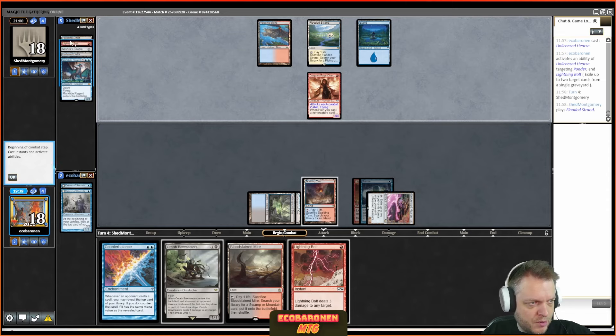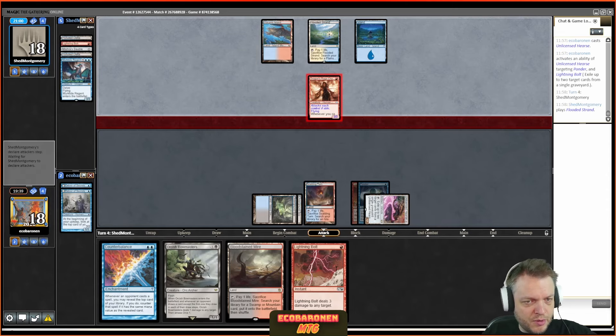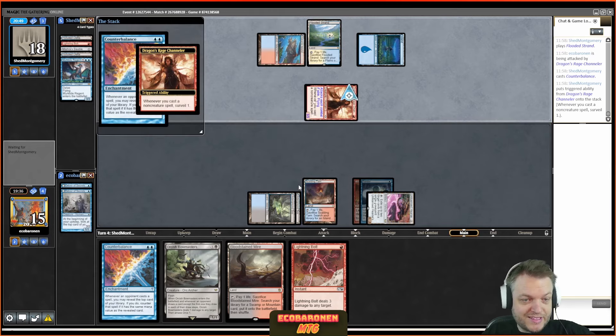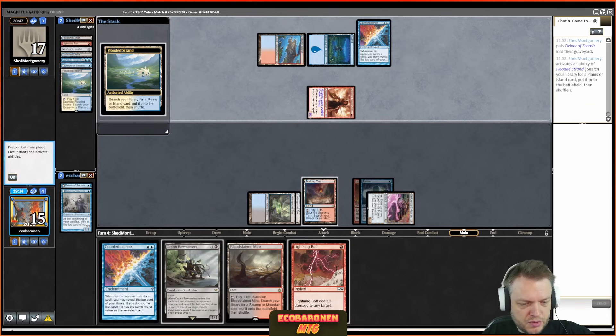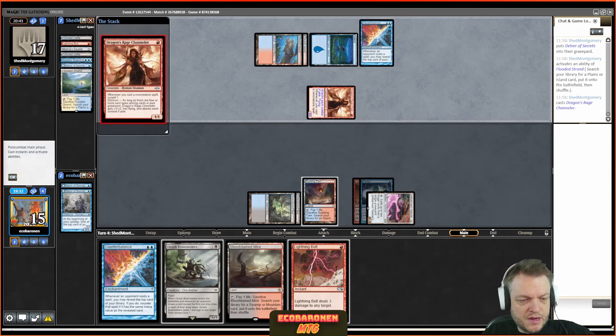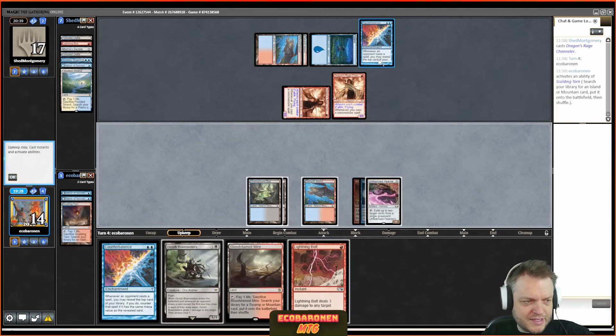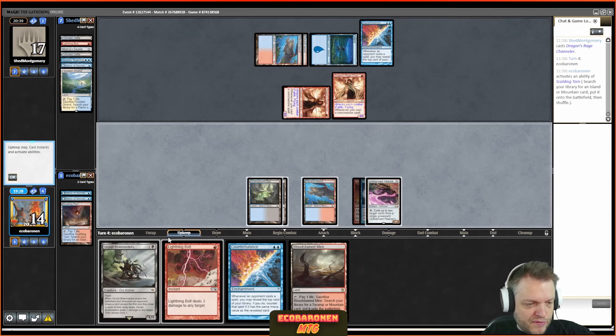Note that if the opponent casts Delver I can always kill it with Bowmasters; if they cast Channeler, they only have land and instant in the yard, so Bowmasters is very likely a Flametongue Kavu here. I respond to the surveil trigger because bad stuff can happen — they could get delirium in response. The opponent Forces, which is basically the main purpose of my Force of Will: trading off opposing Forces. The opponent is at zero cards. I resolve Bowmasters, kill Channeler.